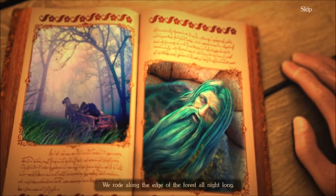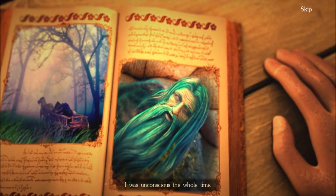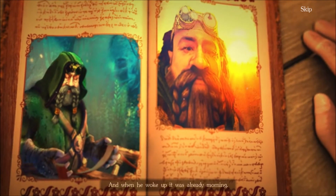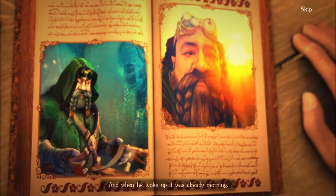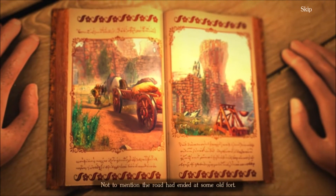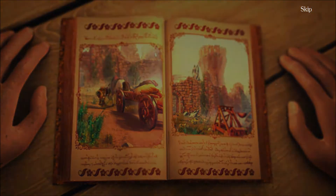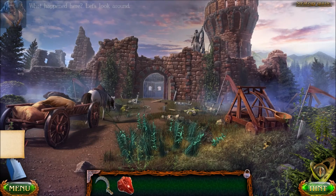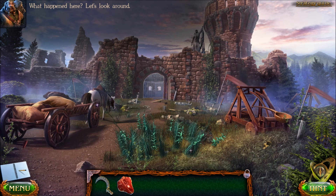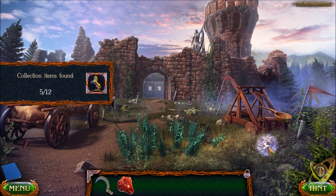We rode along the edge of the forest all night long. I was unconscious the whole time. Fulner also fell asleep, and when he woke up it was already morning. The horse stopped moving — it was exhausted and hungry. Not to mention the road had ended at some old fort. What happened here? Let's look around — a very mysterious place indeed.